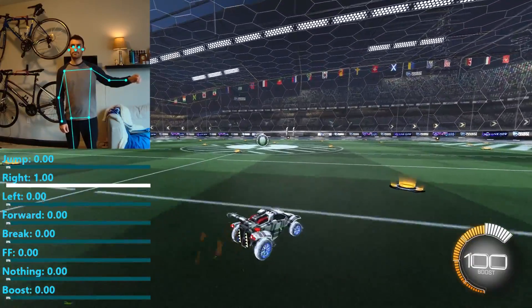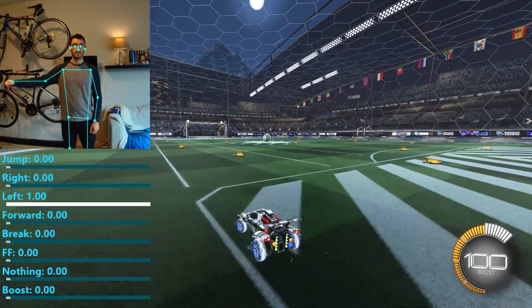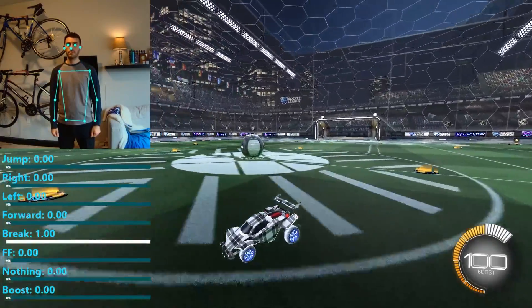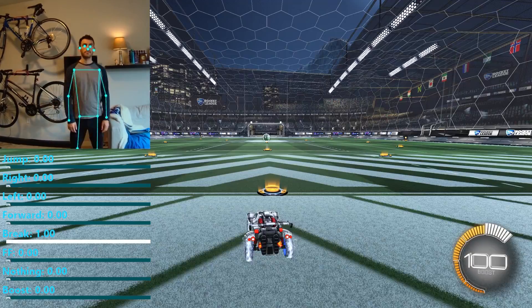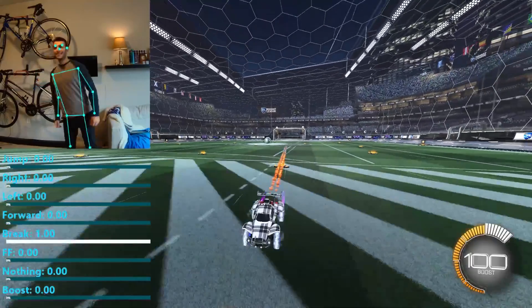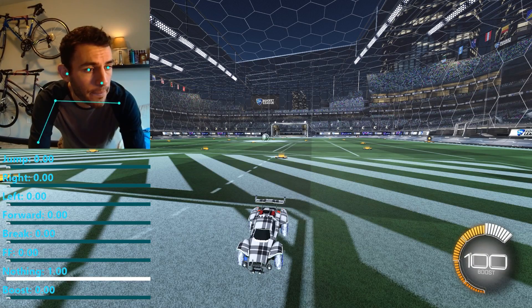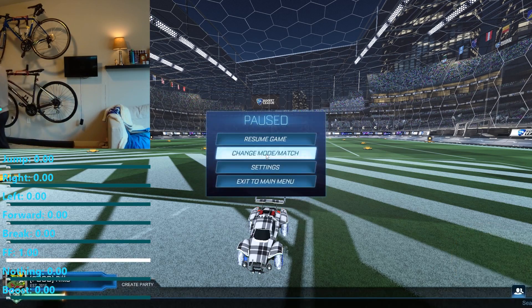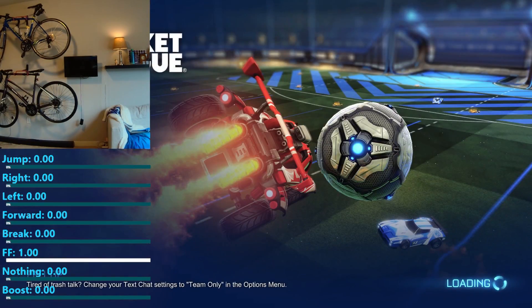Holding my arm out to the right will turn the car right. Holding my arm to the left will turn the car left. Close to my chest is forward. Braking is just holding our hands down to the side. Jumping is jumping. Boost — yeah, moving on. Nothing is when I'm just at my computer, crouching, or need to work on something. And if I walk off the screen, it'll actually forfeit the game, which we'll get into later.